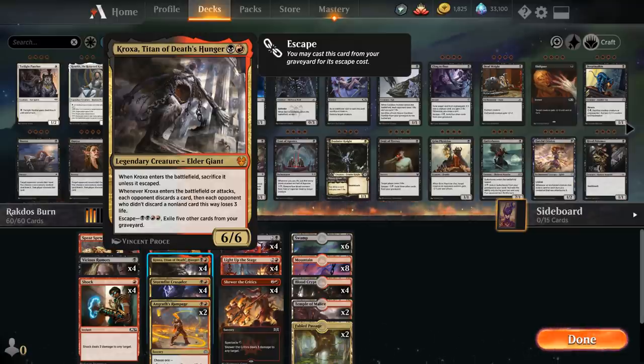When Kroxa enters the battlefield we have to sacrifice it unless it escaped. When Kroxa enters the battlefield or attacks, each opponent discards a card, and then each opponent who didn't discard a non-land card this way loses 3 life. So if they discard a land card they lose 3, and if they're empty-handed they still lose life. Kroxa is very effective against an opponent who's on empty.